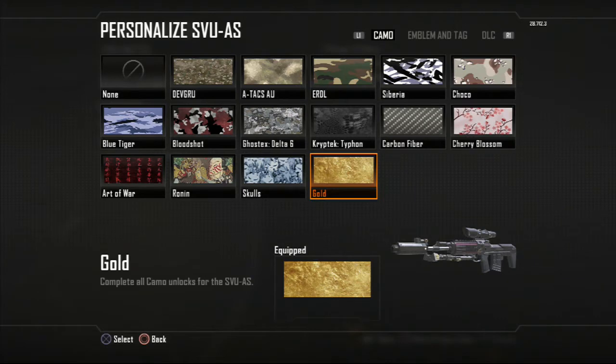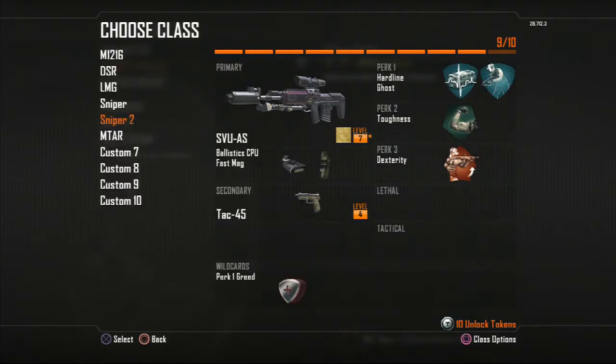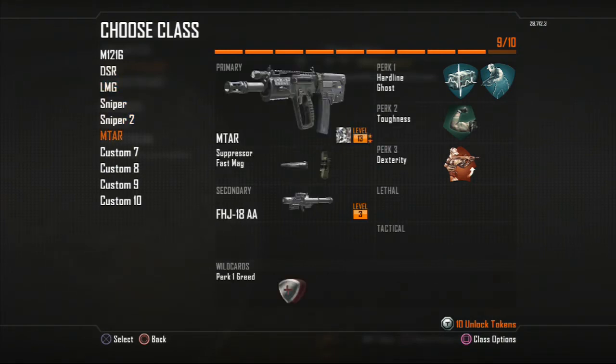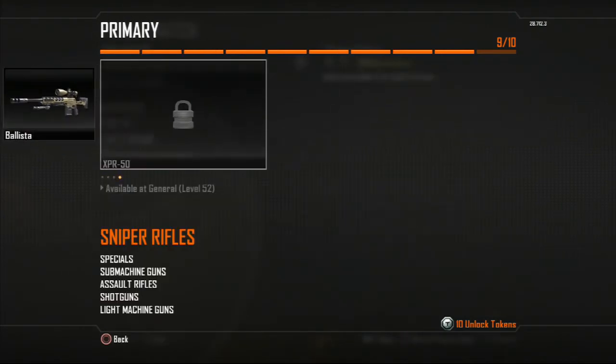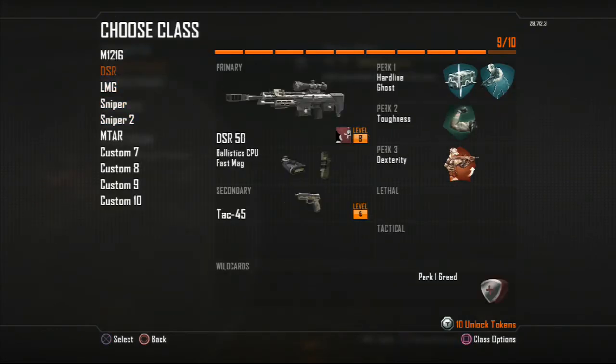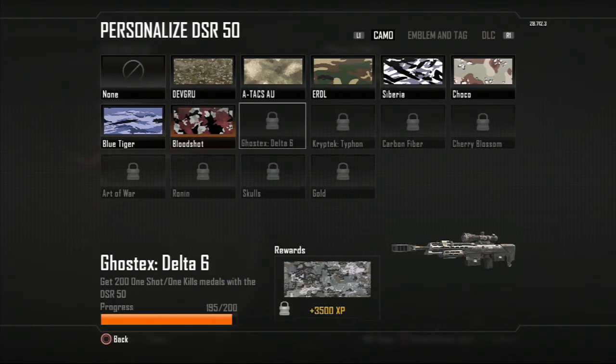I'm going to try and get the gold and diamond camo on the sniper rifles. Right now I only have gold on the Ballista and the SVU-AS. I'm trying to get the gold on the DSR, and later I will get the gold camo on the XPR-50. I'm almost there on Ghost — we'll do that later on.